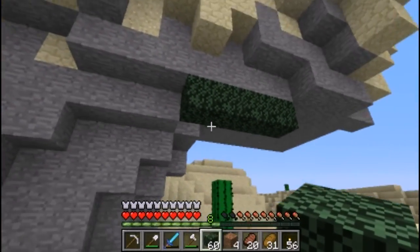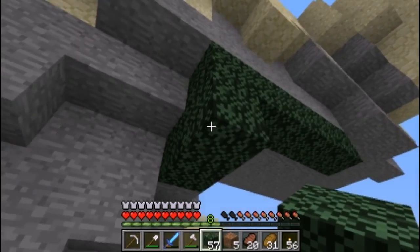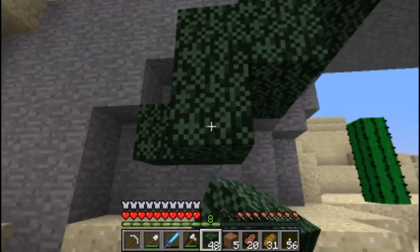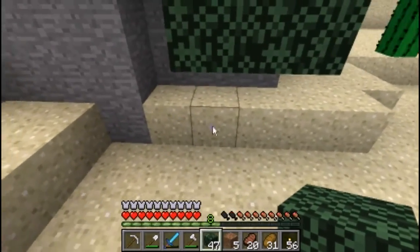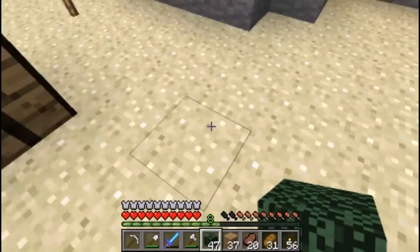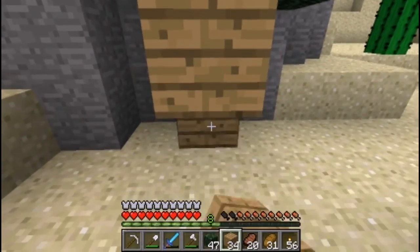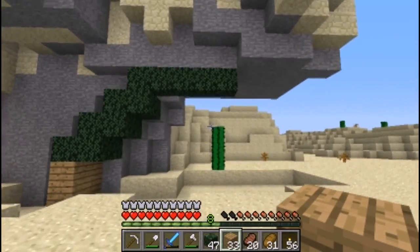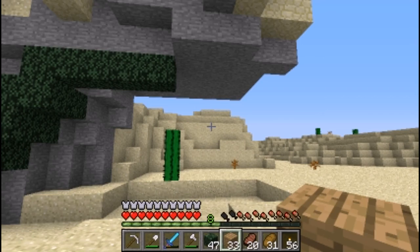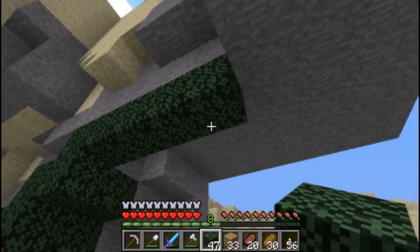I'll just put some leaves right here, then something like this going down. We could put some wood right there. Let's get rid of this over here. Yeah, I think that will do it — maybe it's too big, but it'll be okay. We can build anything, right? Let's go down here.